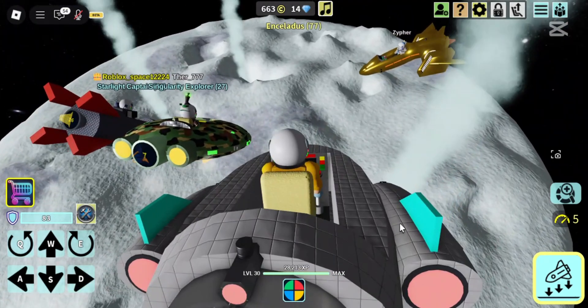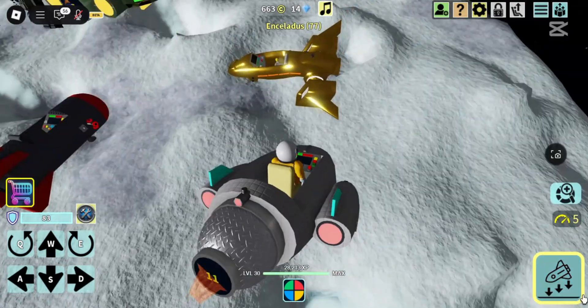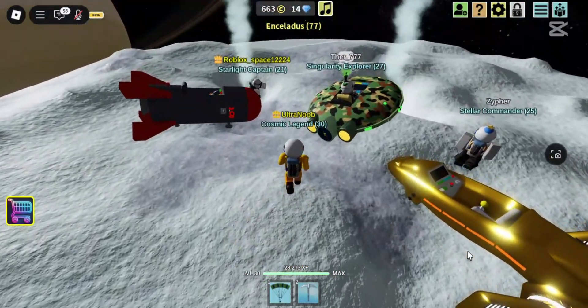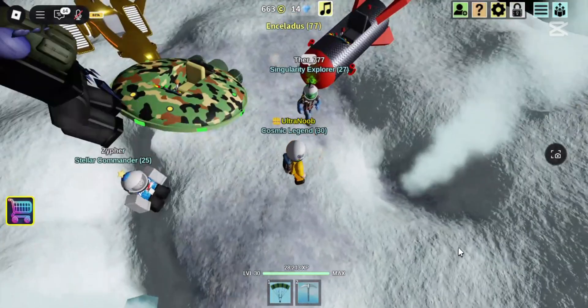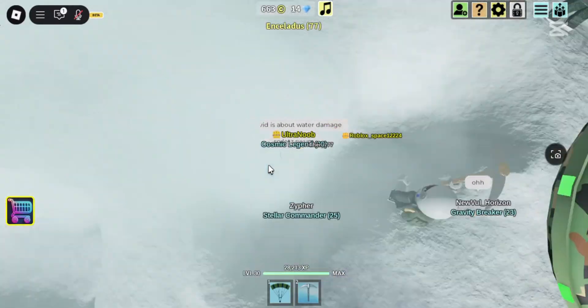There Arthur, Defer and Space 1224. Let's explore. The objective is to dive into the underground waters. I see Landslide has also joined us, and also New Vol Horizon. Let's dive in.